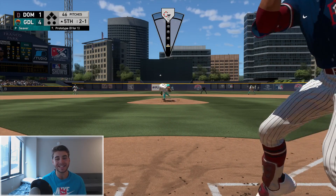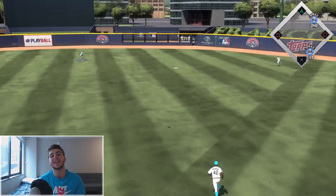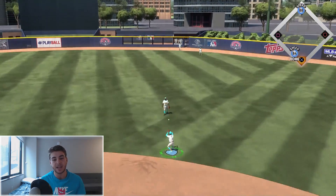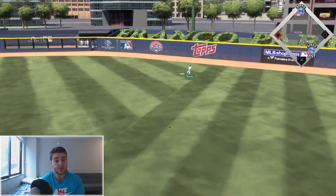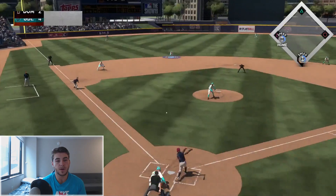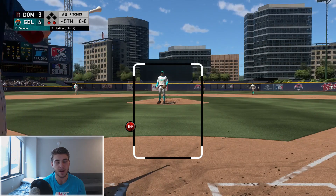Tom Seaver heading into his fifth inning of work — really enjoying him so far. I think he has a good amount of movement on these pitches and is definitely hard to hit. Lou Gehrig gets a leadoff single — he's not gonna run. Slider to Omar Vizquel, sends that into the gap — he's got speed to run, this is a disaster. He's gonna score at least one. Griffey — not a great animation — it's gonna be a two-run ball game. Joe Morgan batting now, Tony Gwynn — runner on third, one out, one run game.